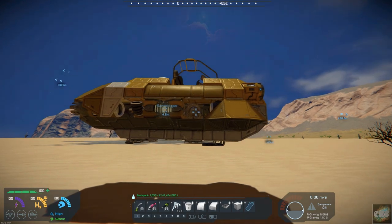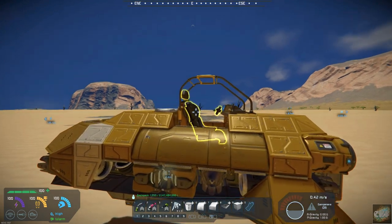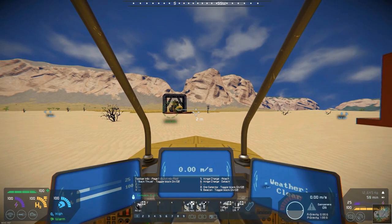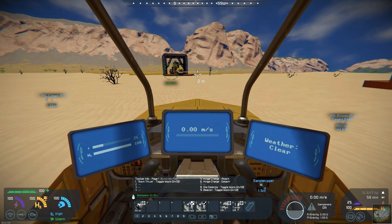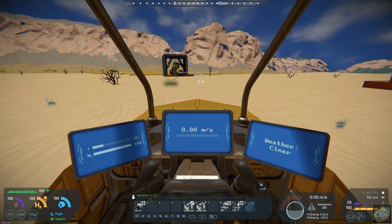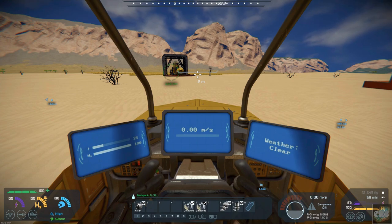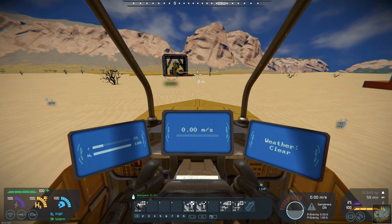Let's go ahead and hop into it. I got it up because the engines are all on and it was creating a dust storm. So you'll have to set up your engines to turn them on or off. Right now, the only thing that is set up is the back thruster. It has detached and attached pads, sort of thing.